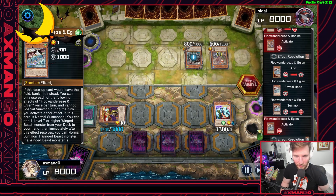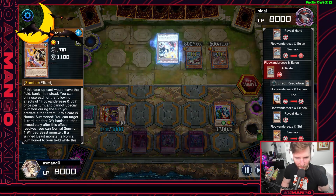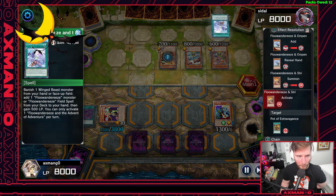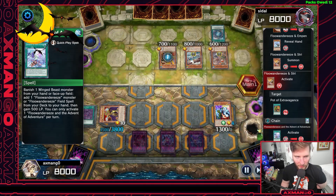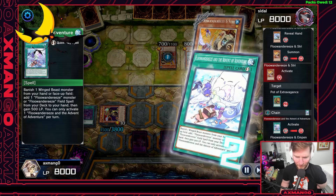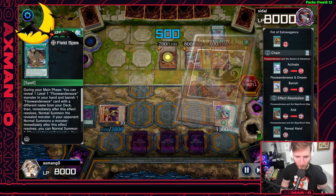I like two Albaz and three Aluber. We now play two Brendan Opening due to the banlist. I've been considering cutting Brendan Red to one and maybe adding another source of disruption — another Effect Veiler, another hand trap, or even a Feather Duster. It's 60 cards so you'll never draw it, but one can cope.